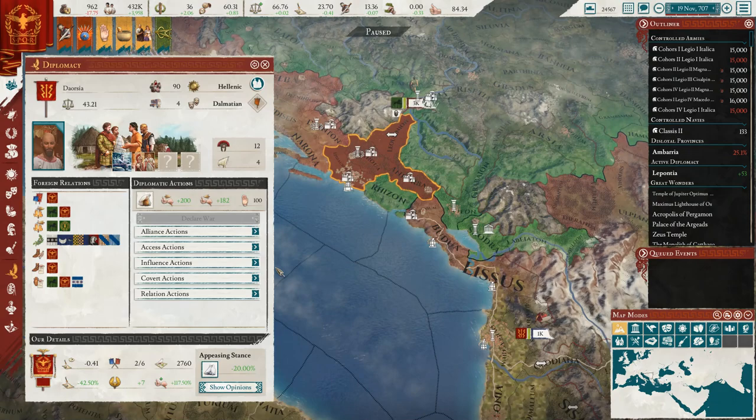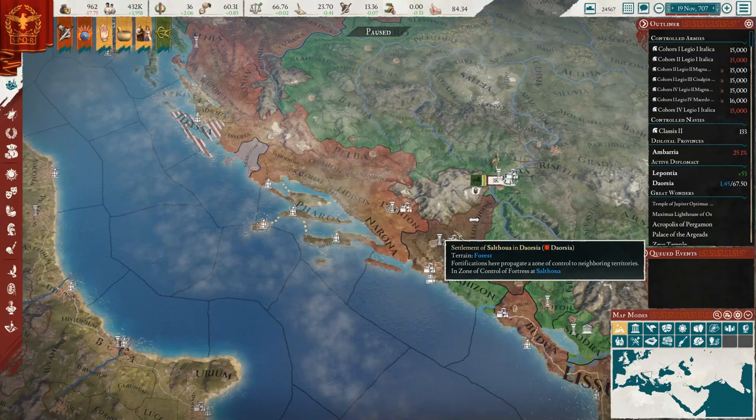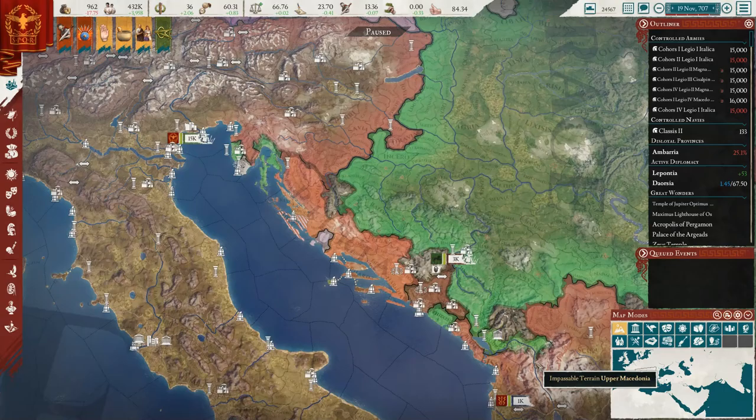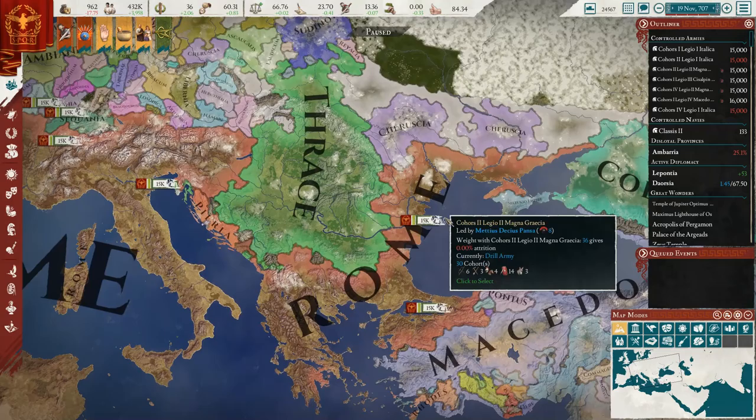Remember this is already our subject here. As far as whether we can get them annexed - looks like we can already start integration. So let's start working on that now - we're gonna start the integration. And so with that it'd just be Thrace in our way. Oh wait there's another little tribe here - they're a subject or at least an ally of Thrace, so that'd be all one war as well. So yeah it's just the two wars down here.